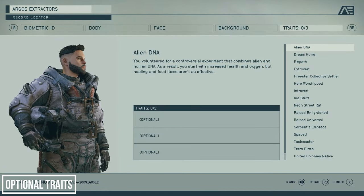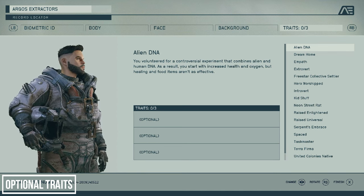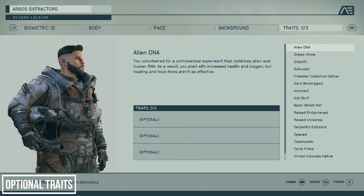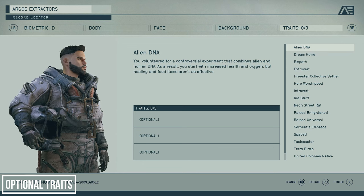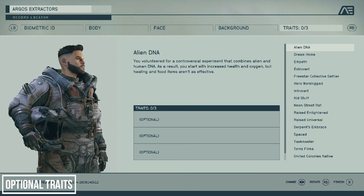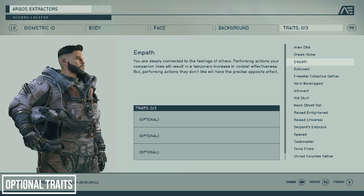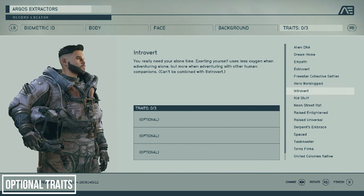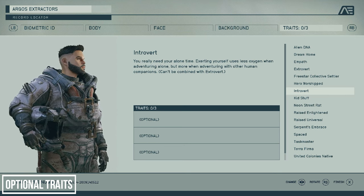After selecting your character's background, you'll also have the opportunity to pick 3 optional traits, and these can have a larger impact on your gameplay experience. Essentially each trait gives you 2 passive effects — 1 positive and 1 negative. Take Alien DNA: you'll start with increased health and oxygen, but healing and food items won't be as effective. There's also Empath, where you receive temporary combat boosts if you perform actions your followers like. The Introvert trait means you lose less oxygen when exerting yourself if you travel alone, but more if you travel with human companions.